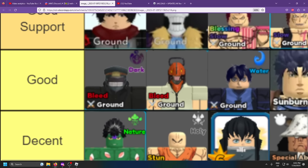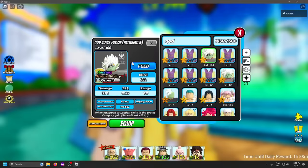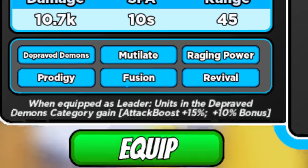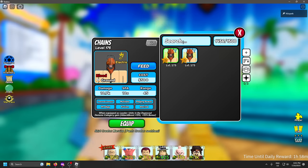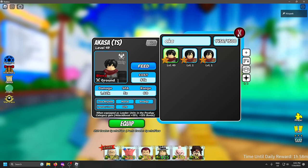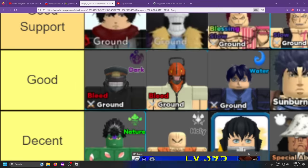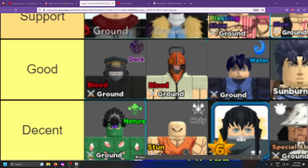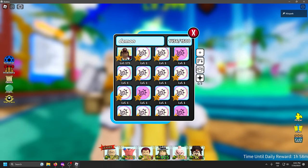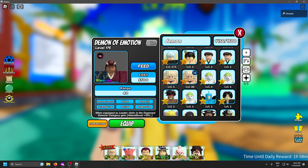Next up we have the good units — these are a little bit underrated. First I want to talk about Chainsaw Man. He is a tradable unit, but what people don't remember is he actually boosts money as well. So if you don't have Casa, he's not the end of the world as a replacement. He's kind of like a budget Casa that does way more damage — I'd personally put him higher than good tier. Katana Man is also very good because he has a dark passive, so you can combo him with Asta.